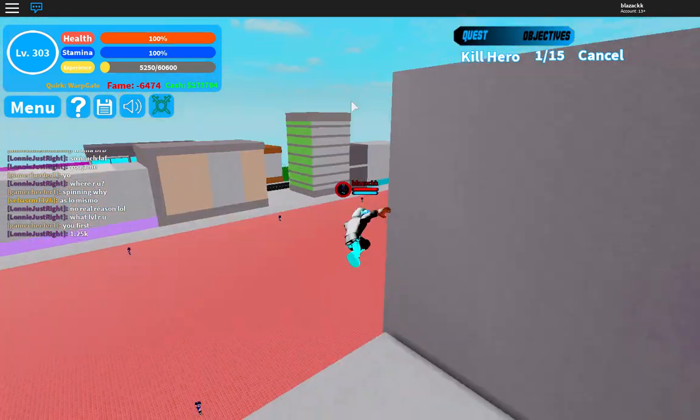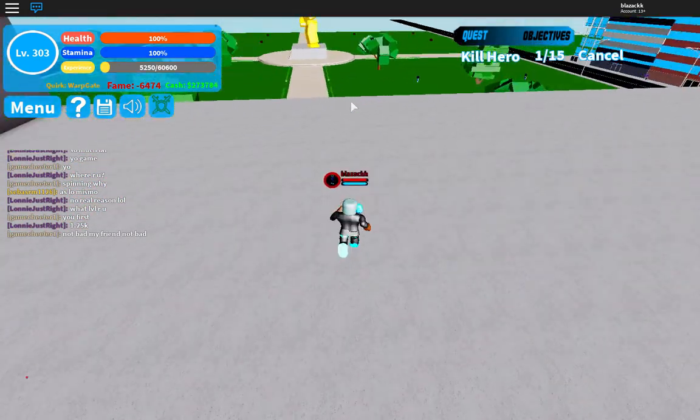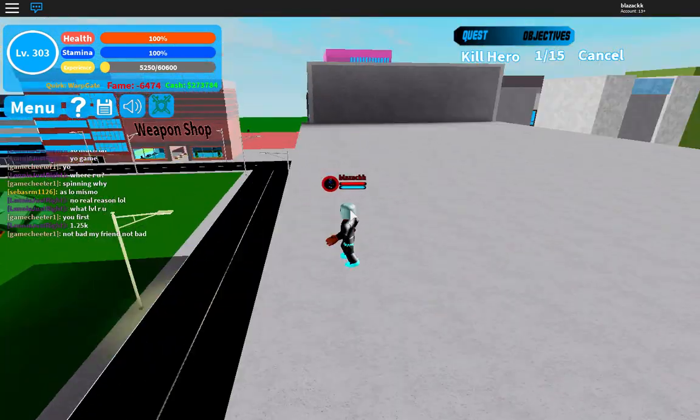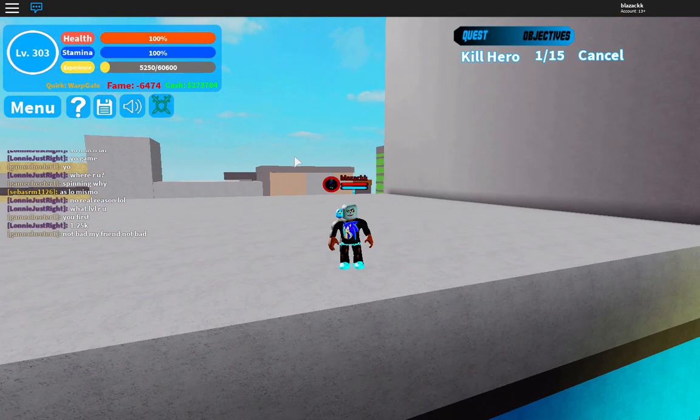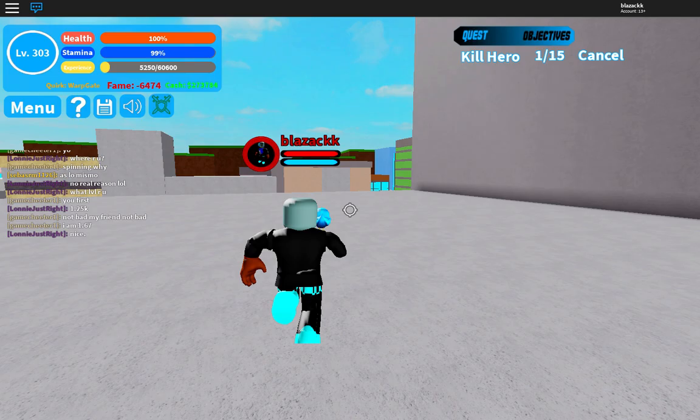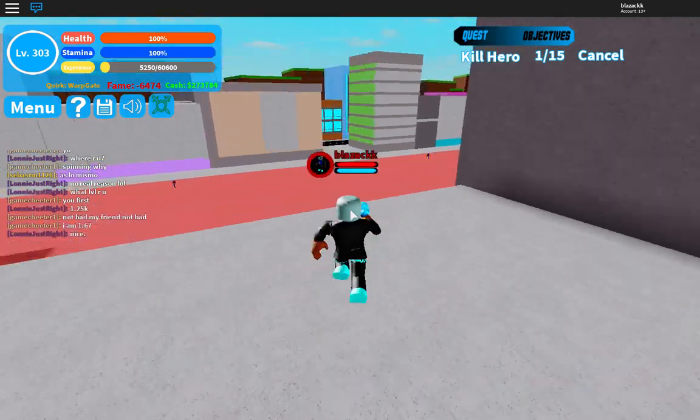So I want to teleport up there — I'll just keep moving and then use Z, and there I am! The last time you saw me I was all the way down there and now I'm up here. Sorry guys, I can't put it on good quality right now because my computer is just playing up, so we're just going to hope it gets better.